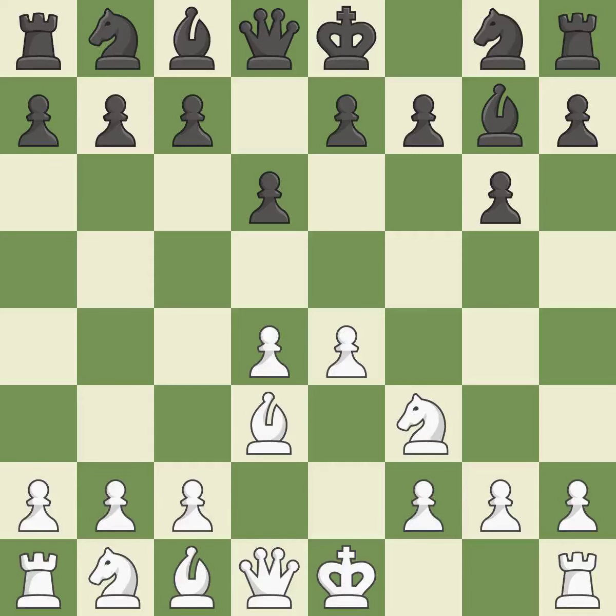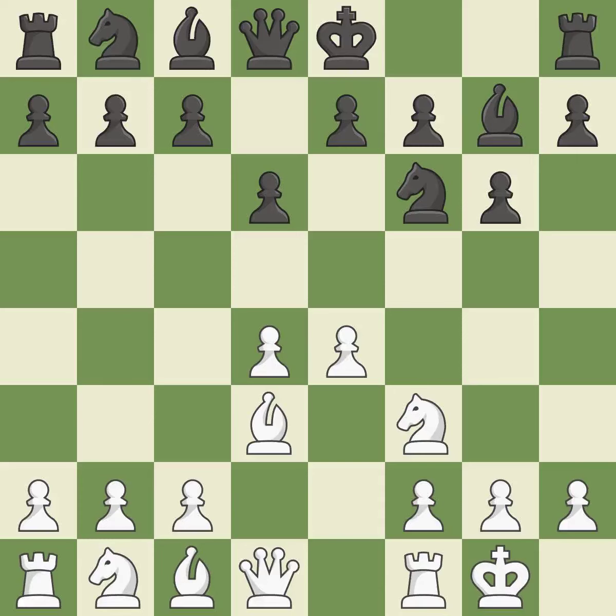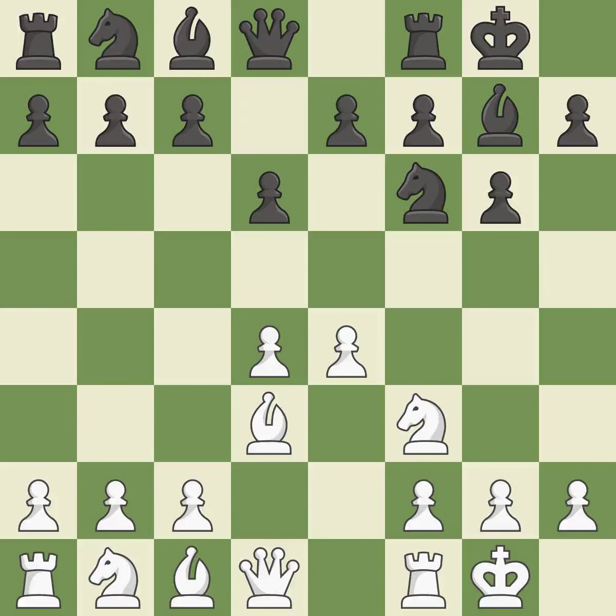A bishop moves out of its beginning square and into the action. A knight also moves out of its beginning square and into the action. Castling gets the king to a safer square, out of the center of the board, while also developing a rook. Castling kingside tends to be safer because the king is further from the center, and it also develops a rook while moving the king to safety.